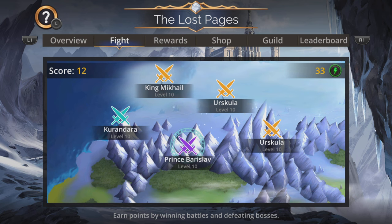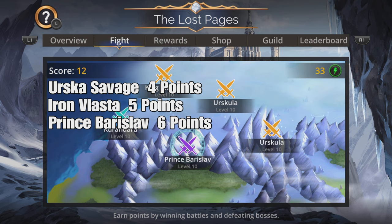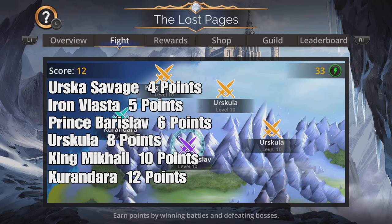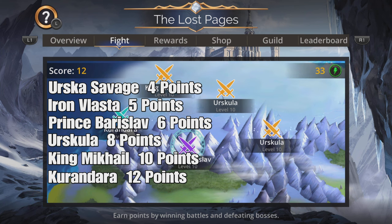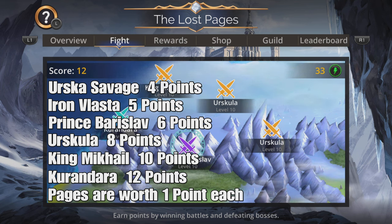There are six battles you can encounter during this event: Urska Savage, Iron Valaster, Prince Barislav, Urskula, King Mikhail, and Kurundara. The battles are entirely random and all have an equal chance of appearing on the map. You can earn the following rewards for each victory: Urska Savage gives four pages, Iron Valaster five pages, Prince Barislav six pages, Urskula eight pages.